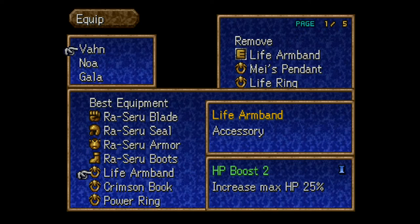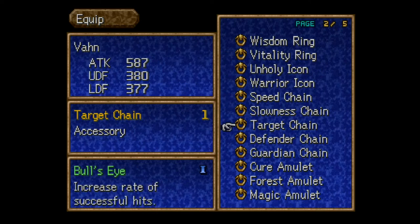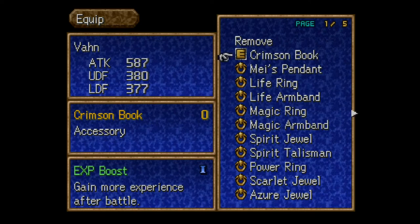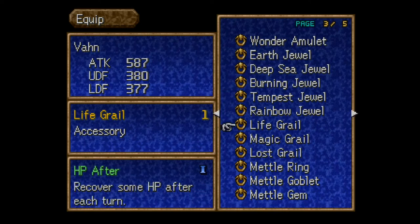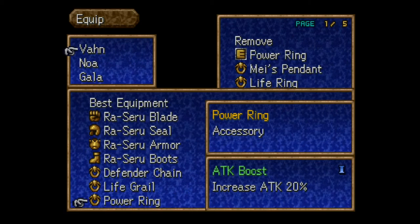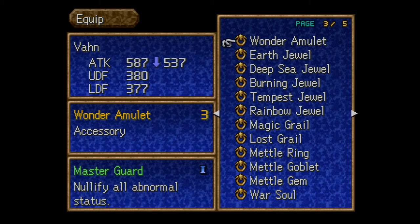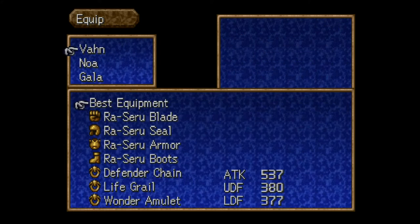Before the Master Course, first reminder: we picked up a Defender Chain, which gives you Shield Boost — increases the rate of successful blocks. You'll want that because things get hairy. Second, the Life Grail is fairly important — it gives you HP After, recovering some HP after each turn. You won't have access to Seru in the Master Course so you need a way to heal consistently. Third — and this seems silly but is absolutely necessary — you want the Wonder Amulet, which gives Master Guard and nullifies all abnormal status effects.